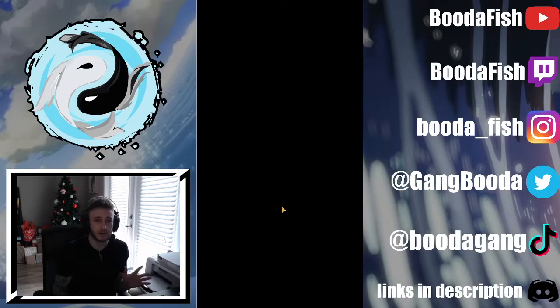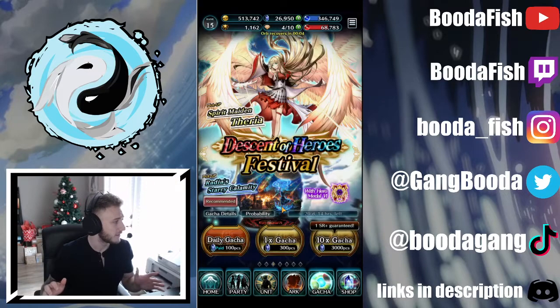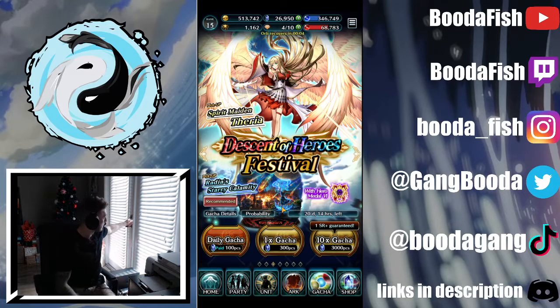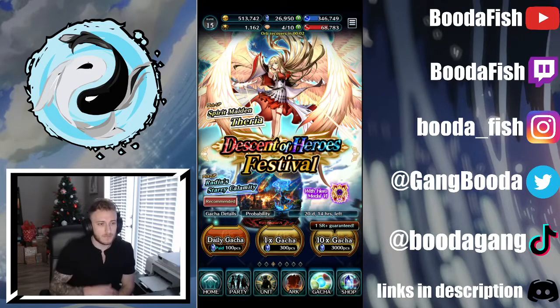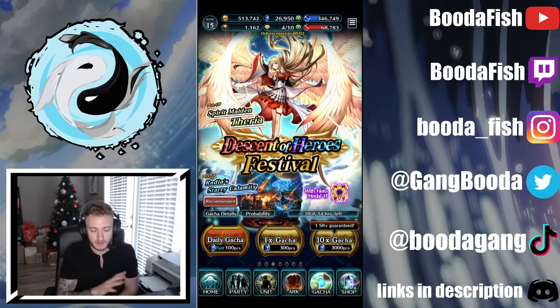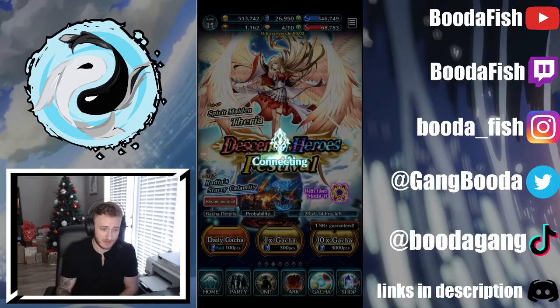That kinda qualifies for the SSR that I said we were gonna go for. I think we should go for a new SSR. New rule: we're gonna do two more multi summons and hopefully we can get a new SSR — not an old dupe. We're gonna try and go for a new SSR. There's plenty of options. Just two multi summons, like I said, I don't want to go under 20,000.